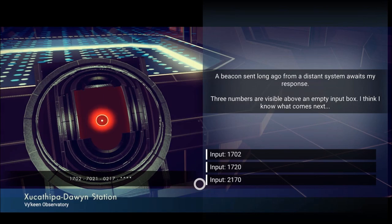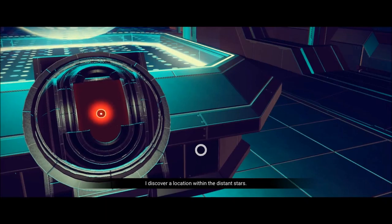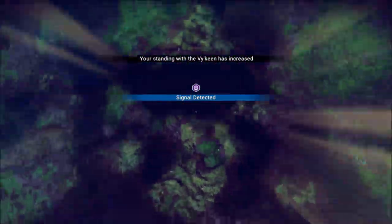1702, 7012, 0217, 702 — yeah, it's like the numbers are moving along. So after the seven, there's always a zero. So it's 2170. I discover a location within the distant stars. My standing increased — yay.